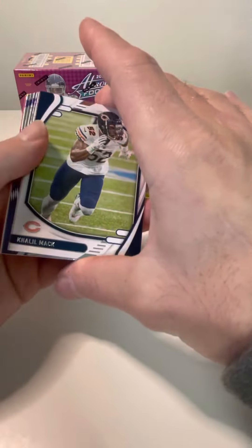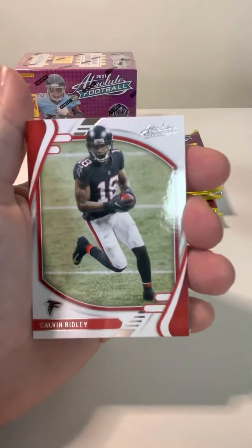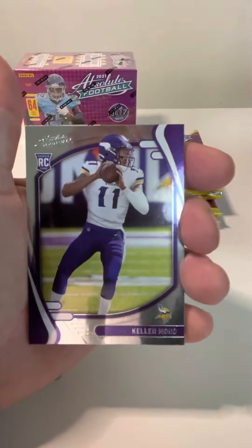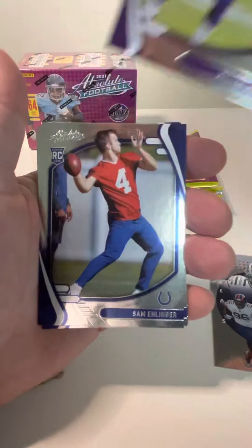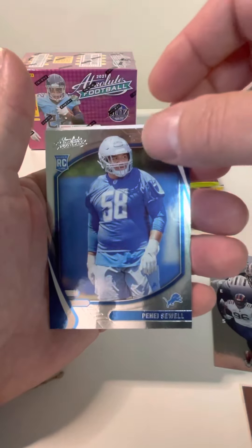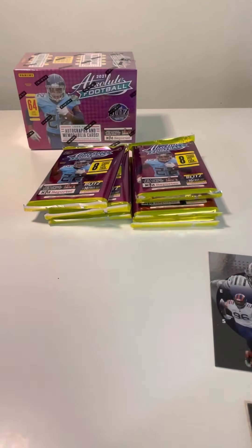Let's see what turns out. We start off with Khalil Mack, Miles Sanders, and then Calvin Ridley. Then we have our first insert, a hero's card — Akeem Hicks. Then we have the silvers: a Kellen Mond rookie card, Sam Ellinger rookie card. These are the rookies — Tylan Wallace and Penei Sewell. So those are all the absolute rookies. Looks like you get a couple base, one insert, and four rookies.